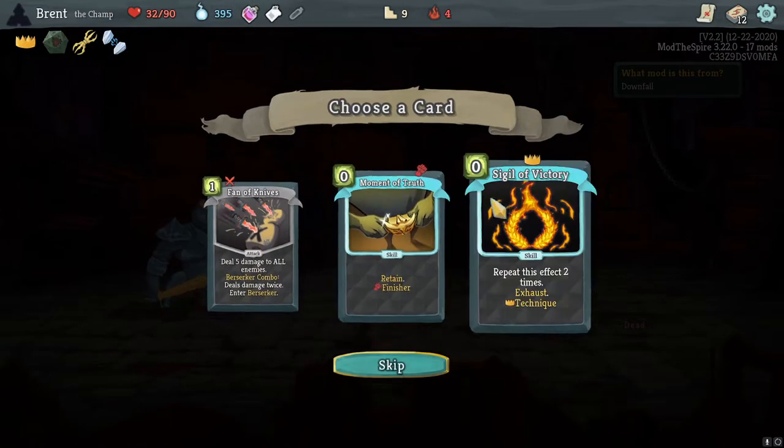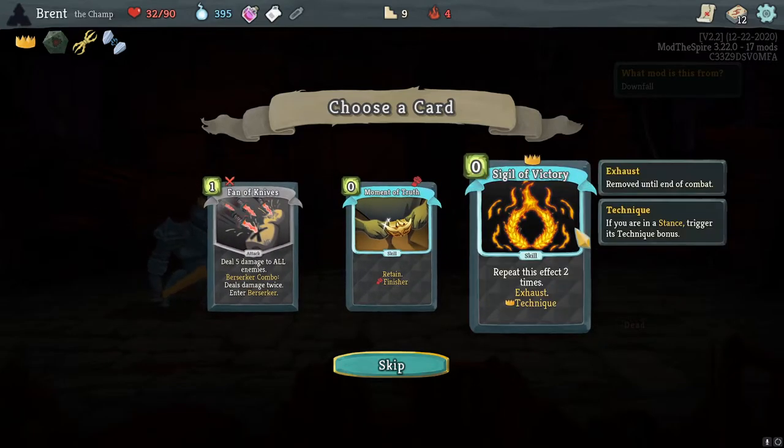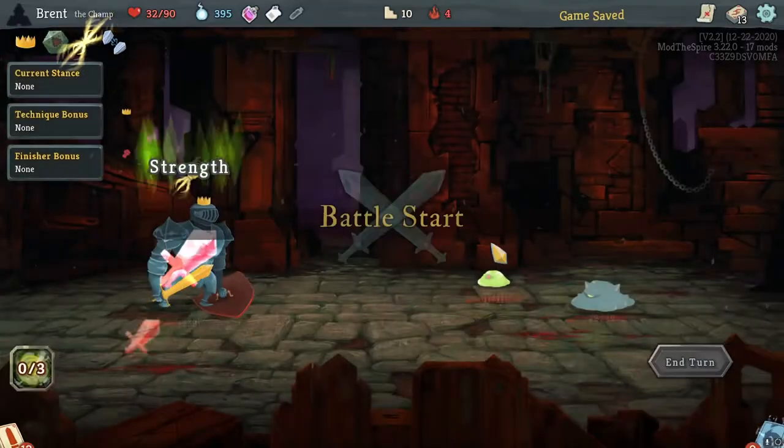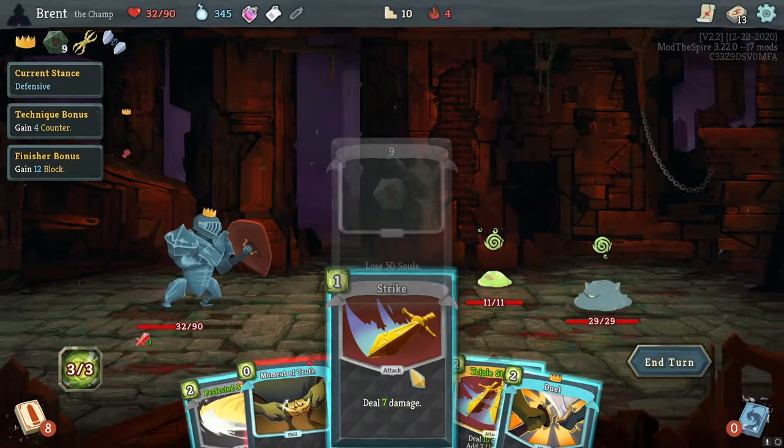Cloak Clasp or souls — Moment of Truth, Retain Finisher. I can get into Berserk more — it's kind of nice to have that effect. I want to take that actually and see if we can find some more Berserk plays. First thing — lose 50 souls. Perfect.